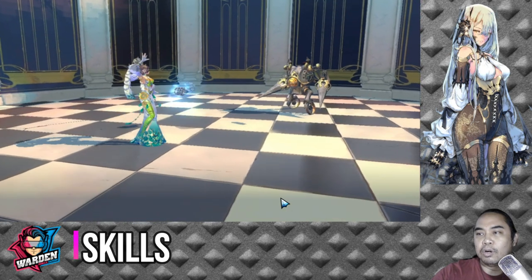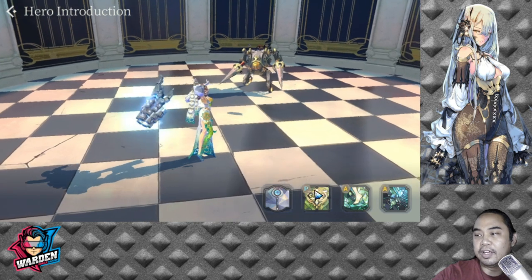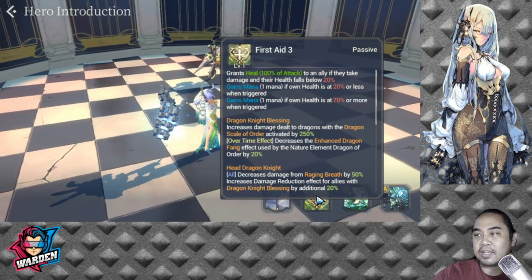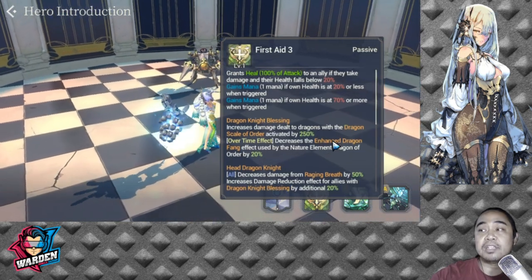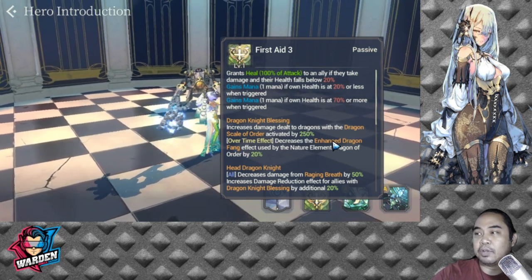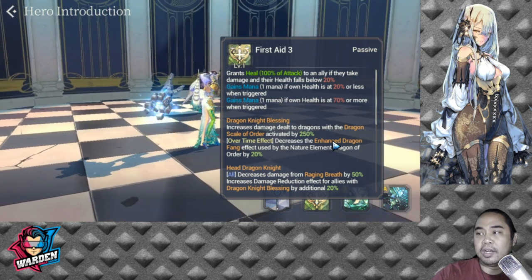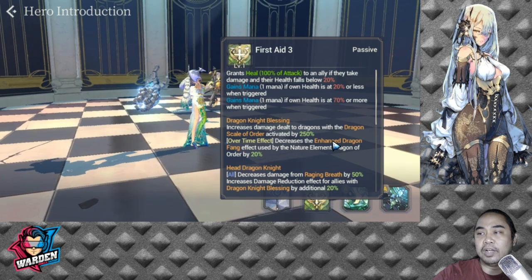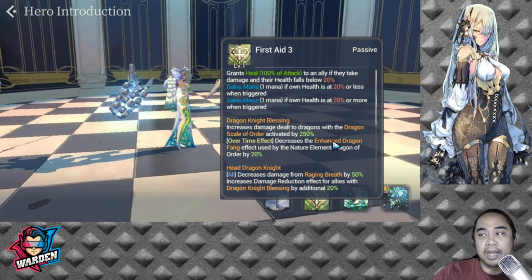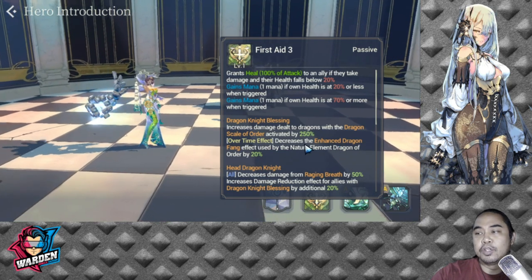There's a bit more of an animation — a green laser going through her hand. Her passive is First Aid 3: grants a seal of 100% of attack to an ally if they take damage and their health falls above 20%. Also gains one mana if own mana is at 20% or less when triggered, and gains mana if own health is at 70% or more when triggered.